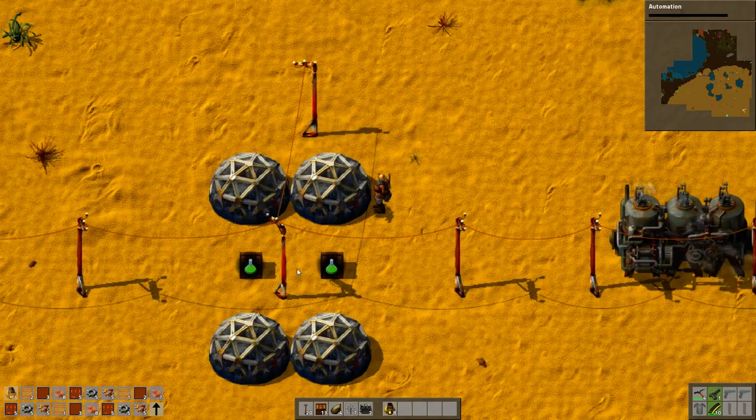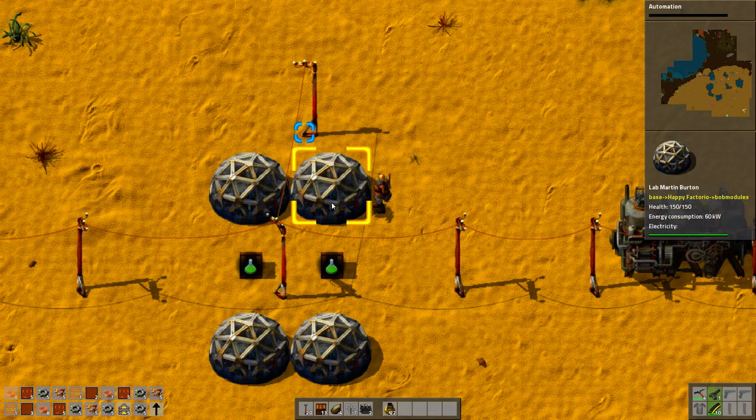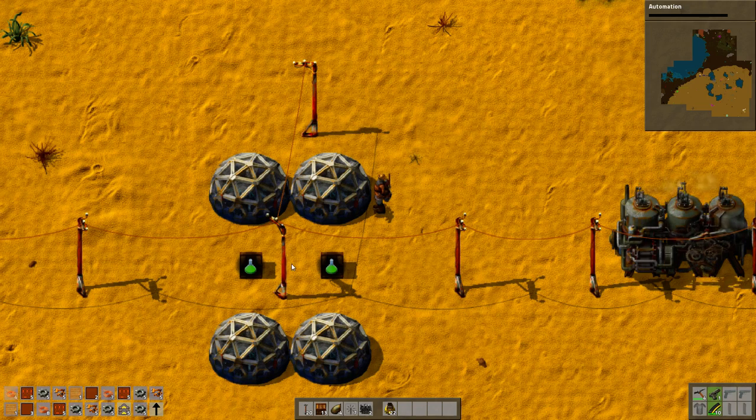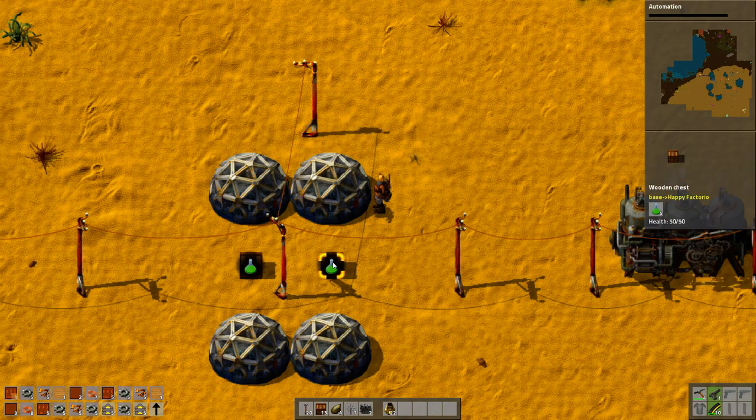If I just had one kind of science I could just do it this way, because for example red science would go to this spot from a central chest and it would be distributed one way and the other way. But if I have two kinds of science, they get blocked — say green science is needed but there's only red science here, and they don't actually need red science right now. It's just going to get stuck.